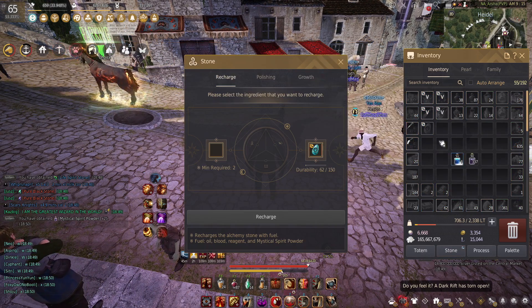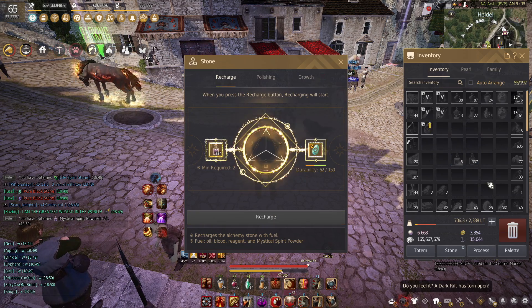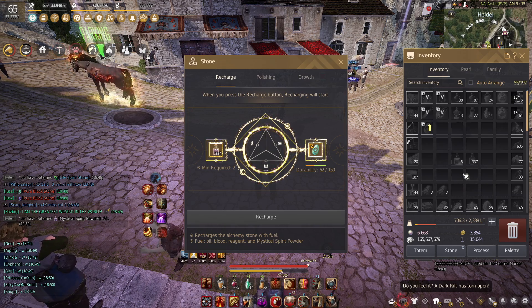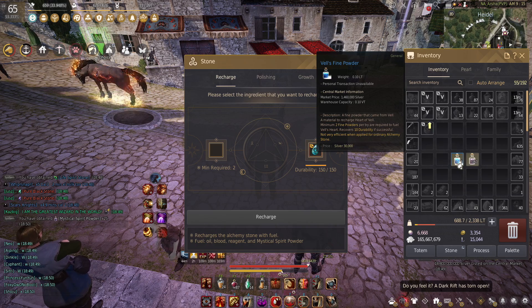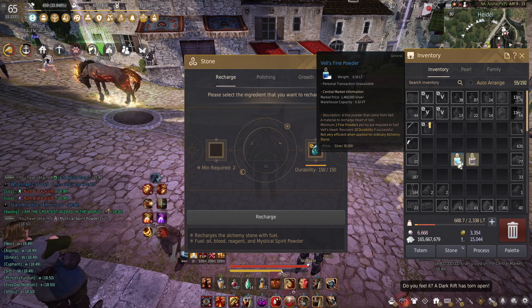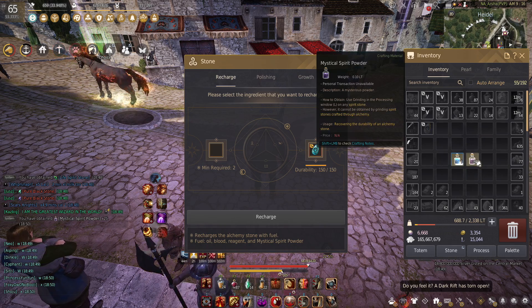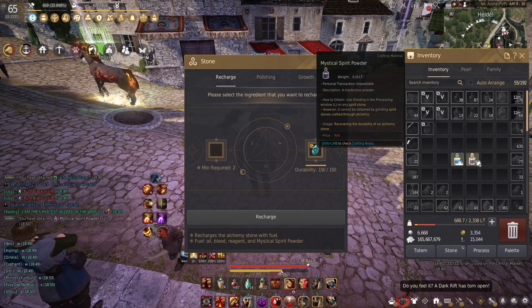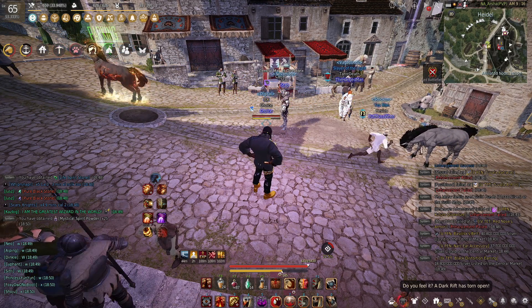You pop it in and boom, you're done. If you guys have been repairing your vel with vel's fine powder, please stop — it is so inefficient. There's got to be people that don't know this, so check out mystical spirit powder. If you're not yet subscribed, please do so for more tips and tricks, and I'll see you guys in the next one — peace!